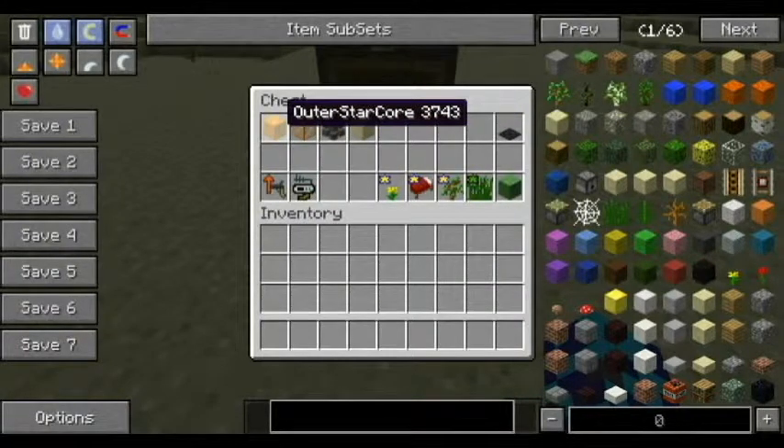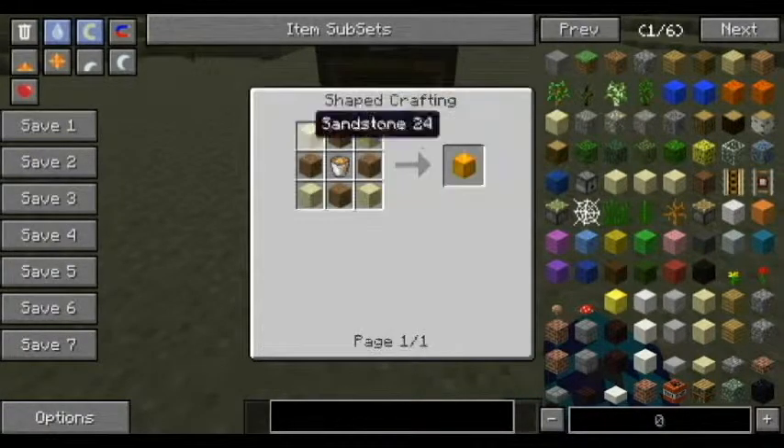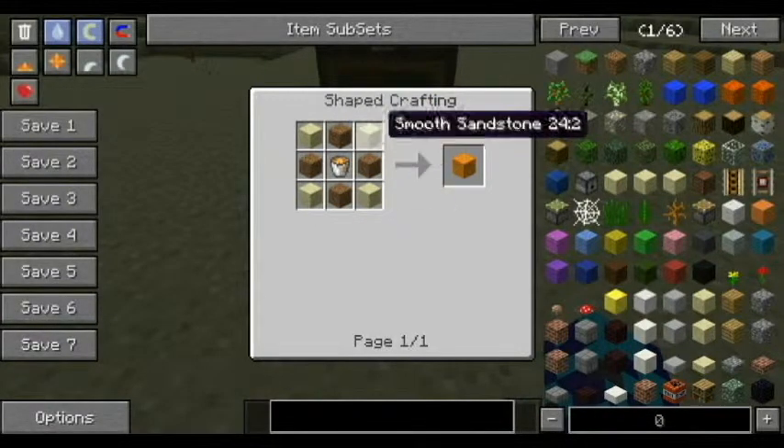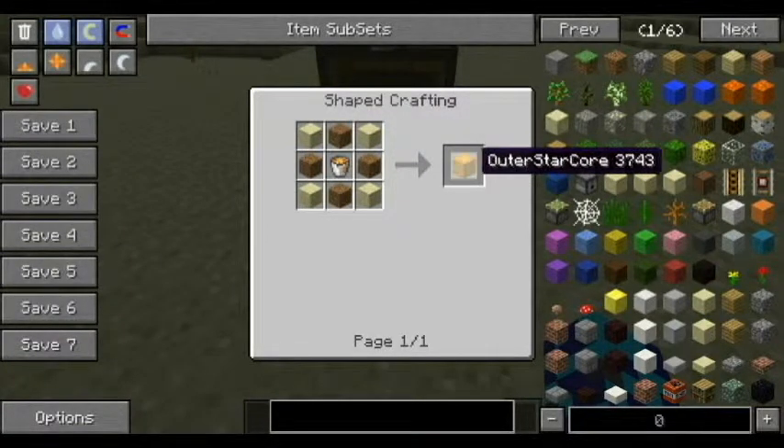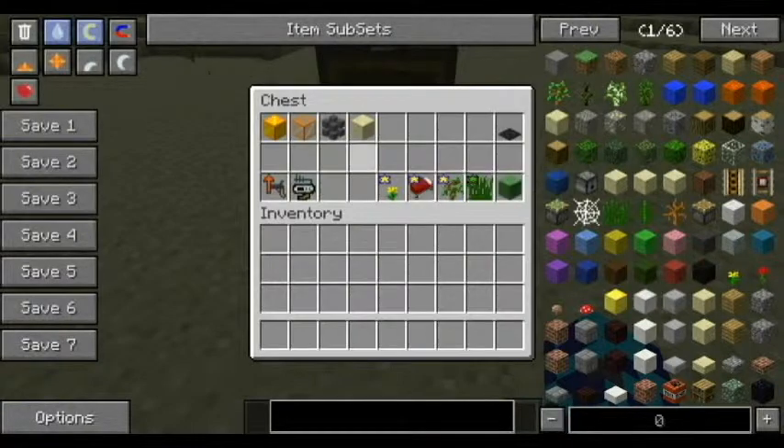So to make the outer star core, you will need one lava bucket, dirt, and cobblestone — or sandstone, any type of sandstone — which will make one outer star core.